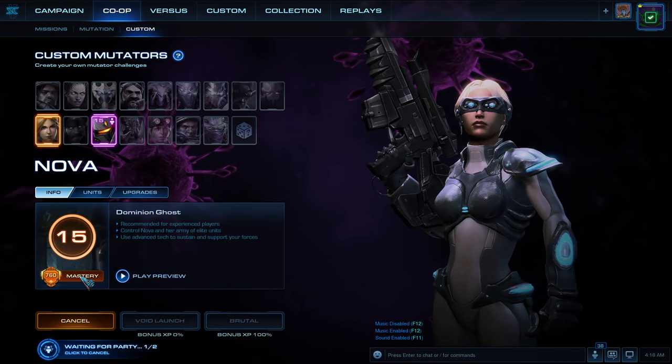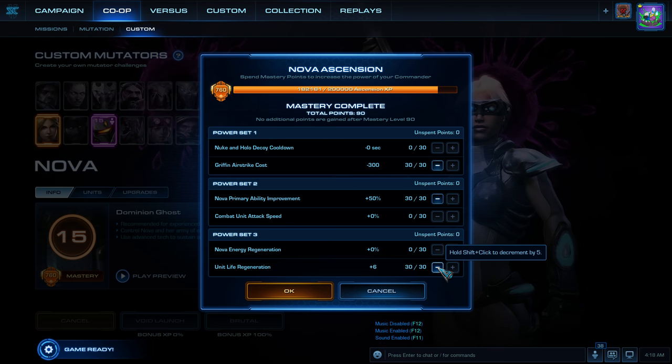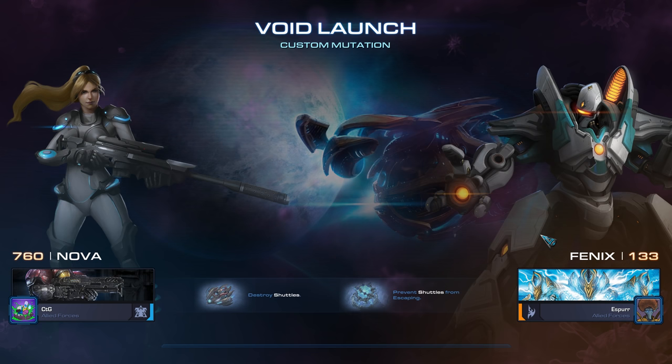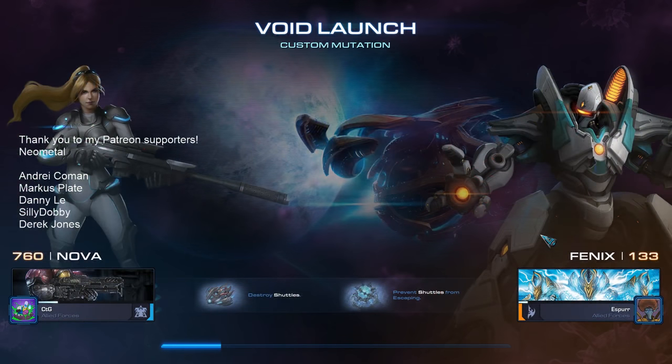What's up Starcraft fans? You are watching a co-op mutation. I am CTG and we're doing Rubber and Glue on Void Launch. I am playing this time as Nova. My masteries are Gryphon Airstrike Cost, Nova Ability Improvement, and New Life Regeneration. My ally Spur is playing as Phoenix. A huge thank you to Neometal who is supporting me on the Pulse Calendar, and thank you to all my other supporters on Patreon. Let's do this.